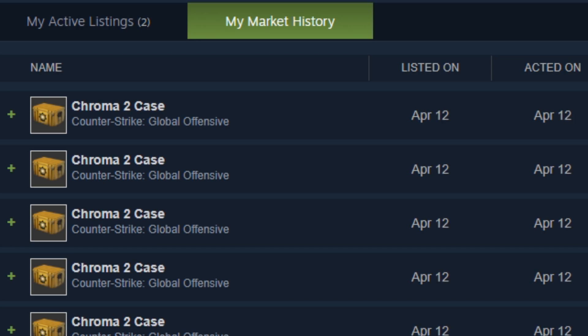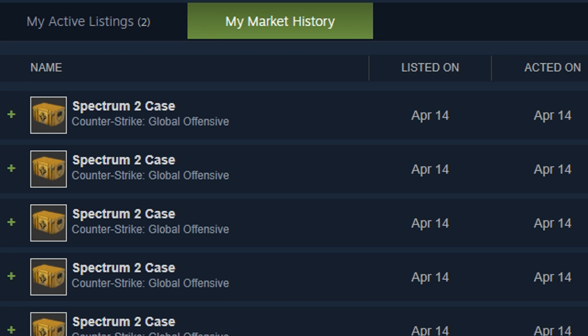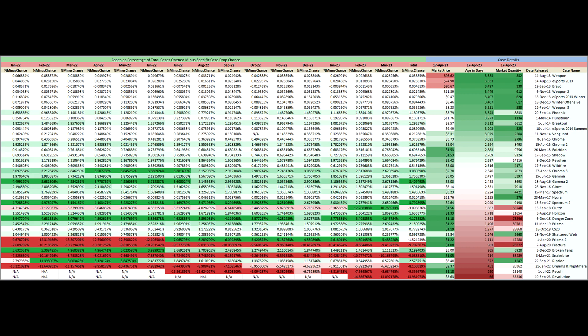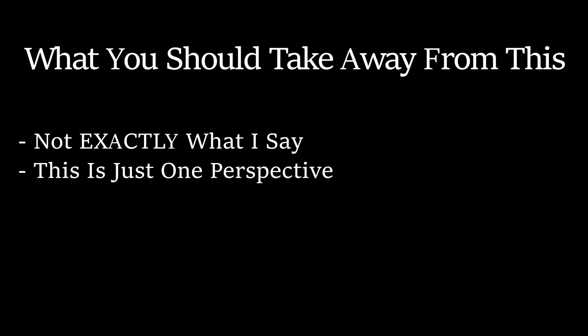I personally have been buying up some cases while I can. I haven't invested in one single case — I've invested in a spread of cases. Most of them are rare cases, and you could probably guess which ones based on my charts: Spectrum 2, Gamma 2, Chroma 2, Phoenix, Wildfire, Prisma 2, Danger Zone, Chroma 3, Revolver, and so on. To clarify, I'm not saying you should go out and do the same. I've probably made some mistakes. The data could be wrong, and just about anything could happen. I just believe the future of Counter-Strike to be more stable than that of even many well-regarded companies, and the math of it all just makes sense to me. So I decided to throw a little bit of money behind it.